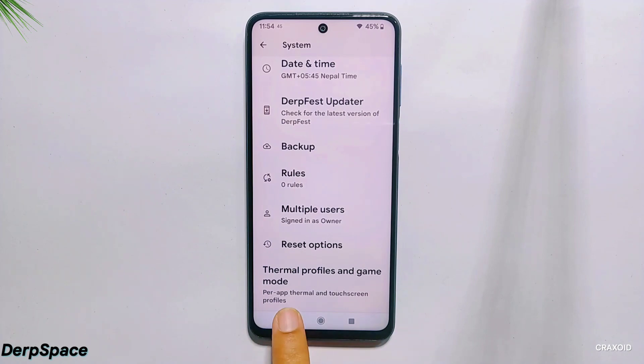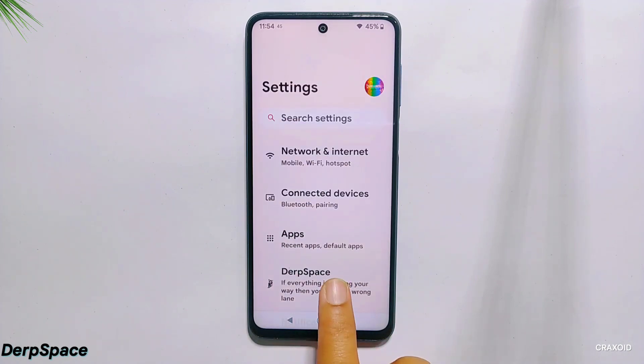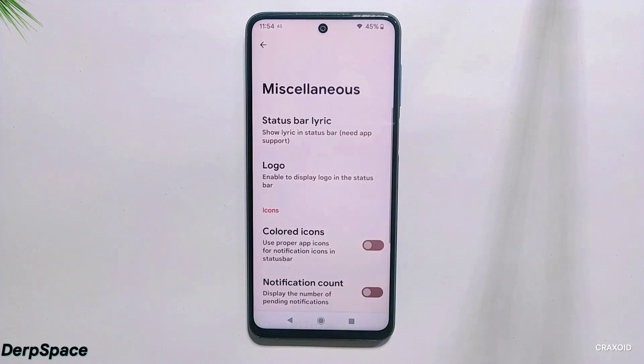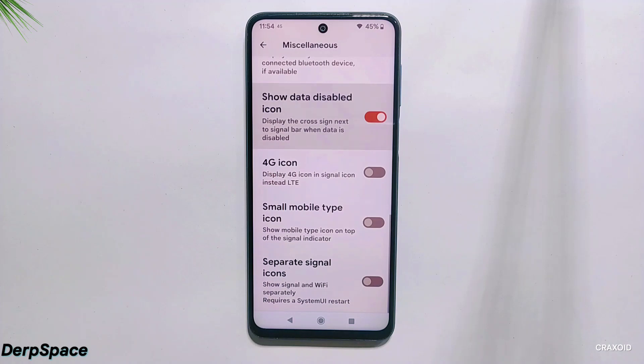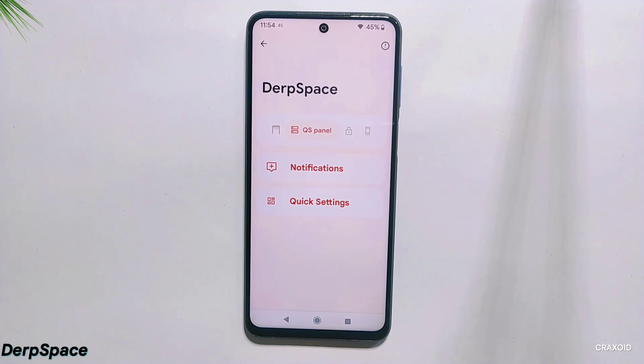DurFest ROM offers a DurFest Space section with various customization features for your Android phone. Since I've already covered a lot in this video, I suggest you try out the customizations yourself for a better understanding of its capabilities. This is all about DurFest ROM — I have installed it on my Redmi Note 9 Pro Max, and you will get similar features on any other phone.